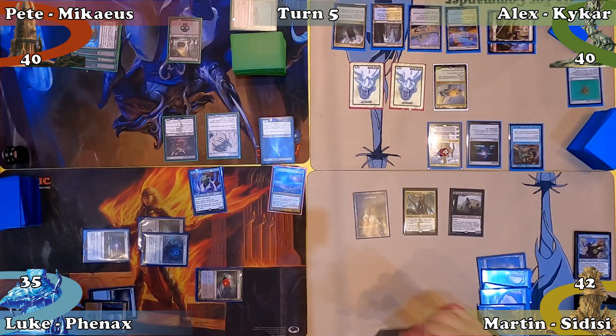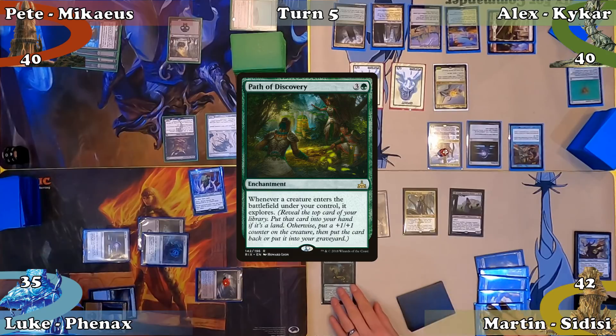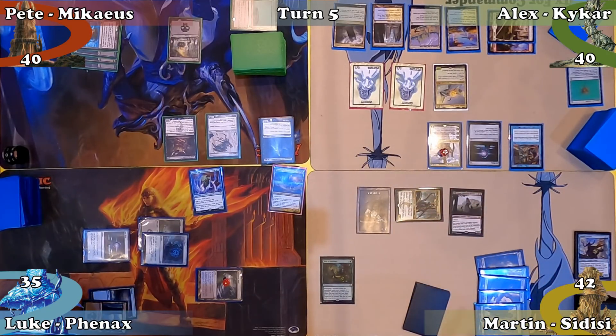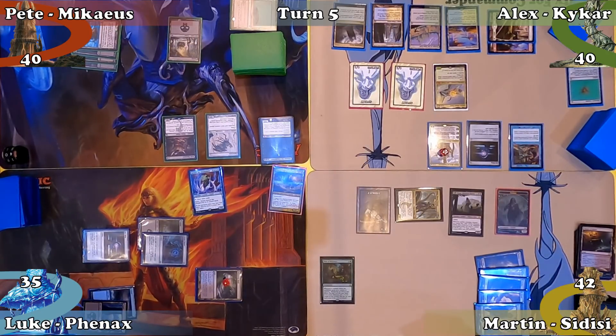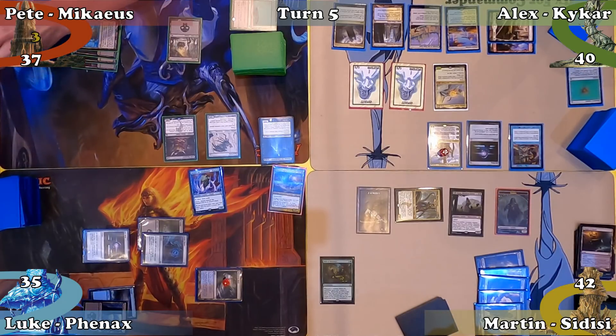Martin plays a Forest and casts Path of Discovery, paying 1 extra to prevent Alex from drawing. Moving to combat, Martin attacks Pete with Sidisi, milling 3 cards with her attack trigger. He mills a creature, makes a Zombie, and reveals Crypt of Agadeem on top of his library via Path of Discovery. Martin puts the land into his hand and Pete declares no blocks, taking 3 damage. Martin passes to Luke.